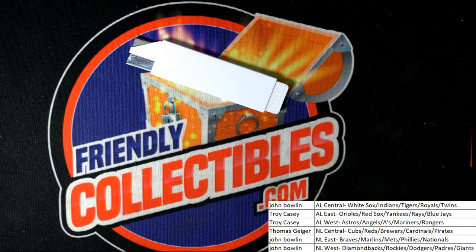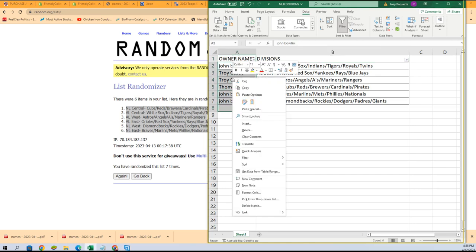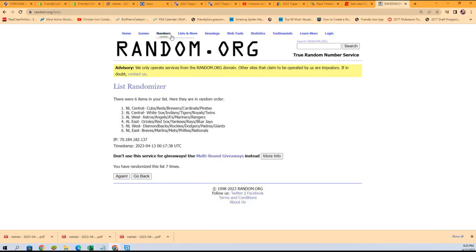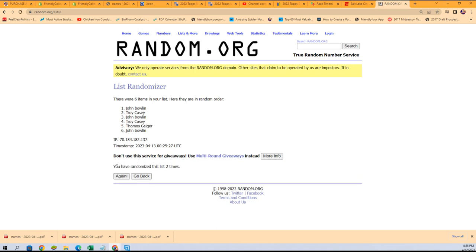We go with the random to see who gets — let's find out who gets this special game piece. Seven times three, one is on top of this after seven. Lucky number seven — Thomas G got a game piece, congratulations!